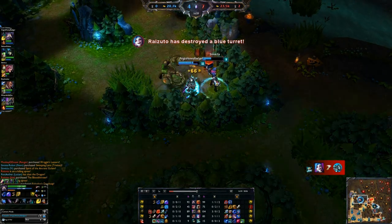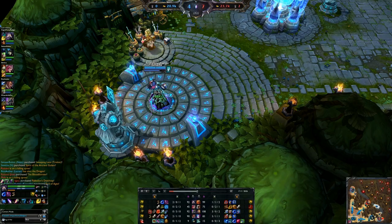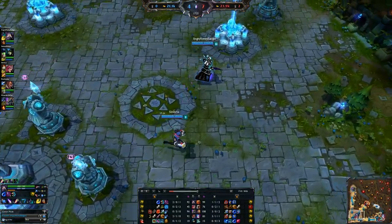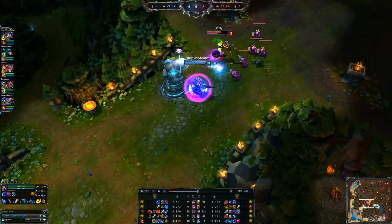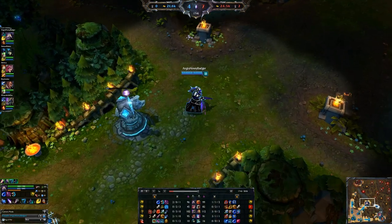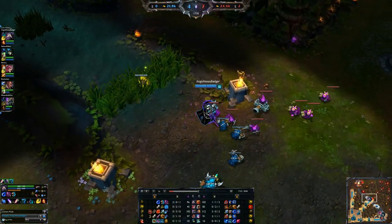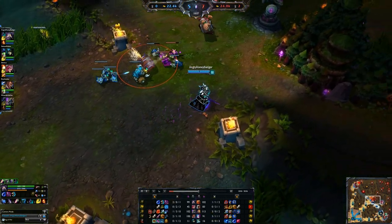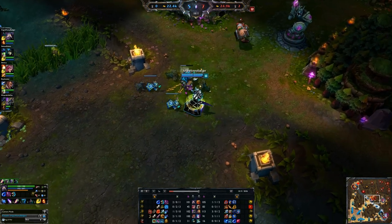Another key thing to note is that Kassadin is a losing laner. Kassadin is not a strong laner - a lot of people might think he's really strong, and yes, he is a strong champion, but that's because of his mid and late game. Early on, Kassadin will typically lose lane or get out-farmed. Now that he really doesn't have his silence, that's what his shield kind of helps make up for, because if you want to get those minion kills, you're going to take a little damage since he's a melee-focused champion.